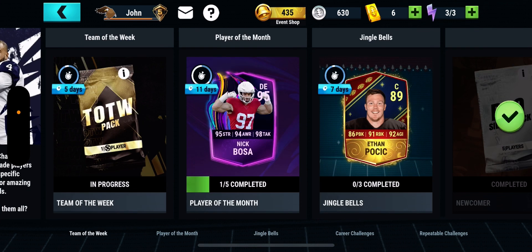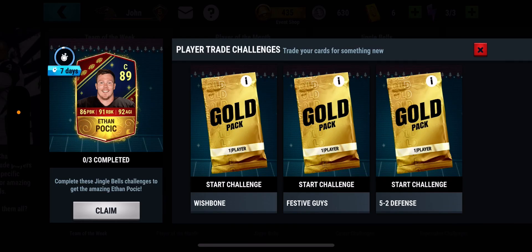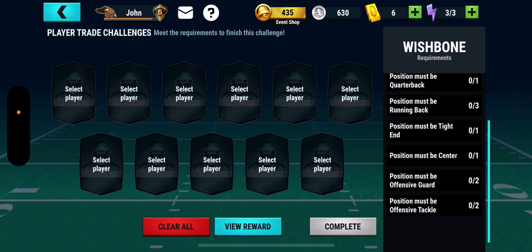So for today's content we got the player free challenge with Ethan Pocic — I don't know how to say that — but it seems fairly easy. It's an 83 overall lineup, defensive players for the last one. The middle one is very easy: 75 overall players, and they have to be a minimum weight of 300 pounds, so basically O-linemen and D-linemen.